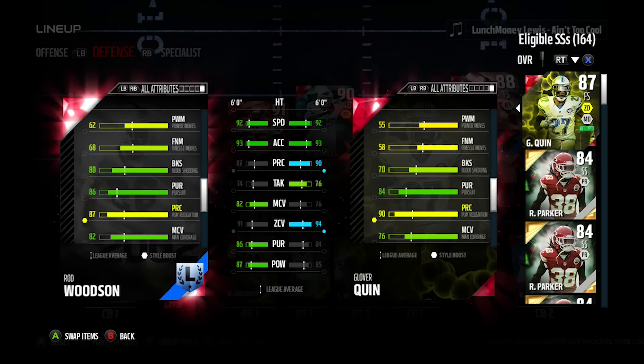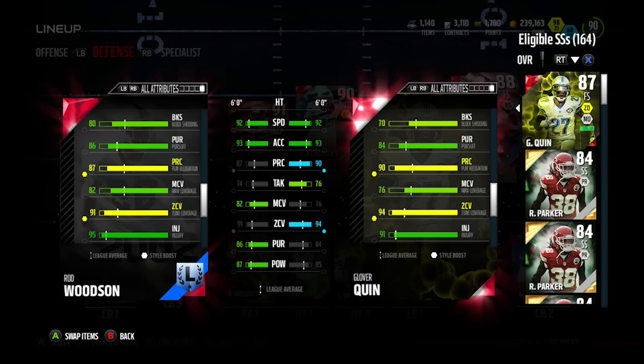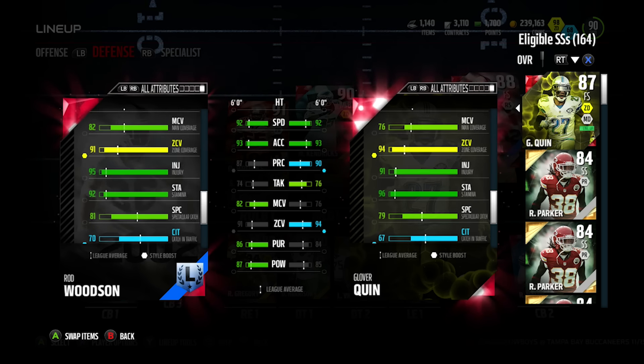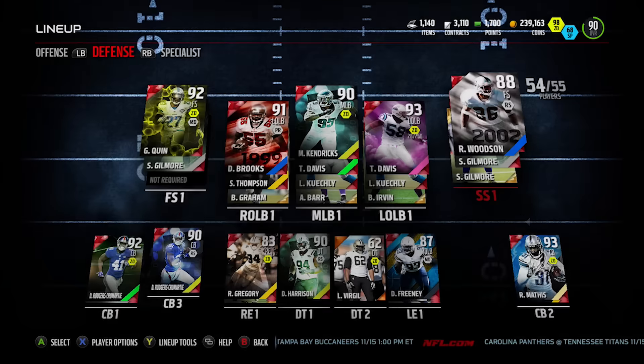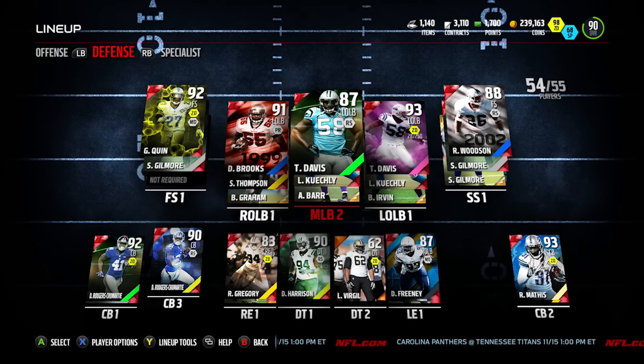Woodson is definitely going to play up in the box a lot for me. I love throwing my safeties in man coverage — usually it's Quinn, but now I've got a better man coverage guy with Rob Woodson. Both have very good play recognition and pursuit, and we got a hit power upgrade switching from Nate Allen. Nate Allen is a great budget card that plays well above an 84 overall, but I needed that man and zone coverage boost plus the hit power boost with Woodson. I think he was around 150k.